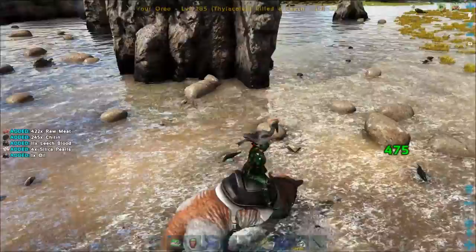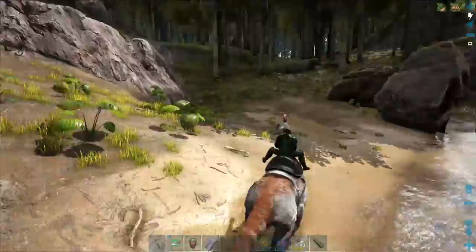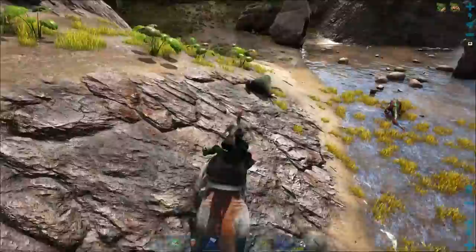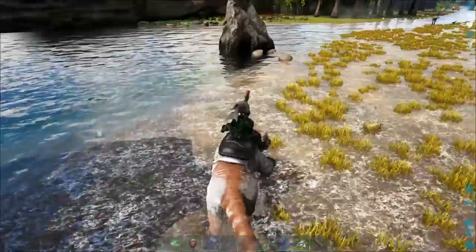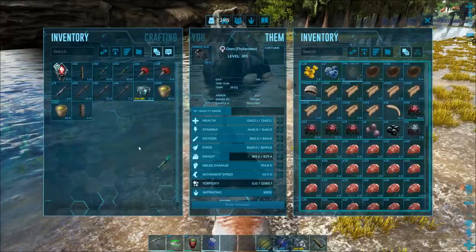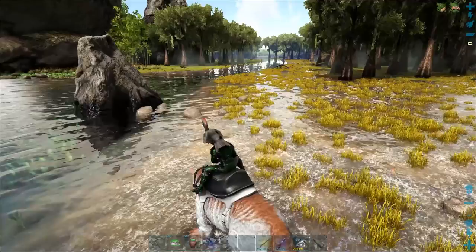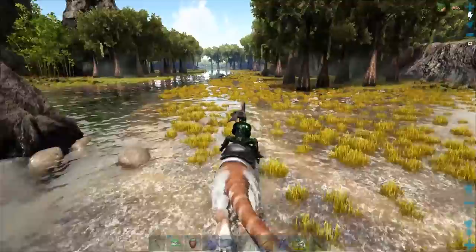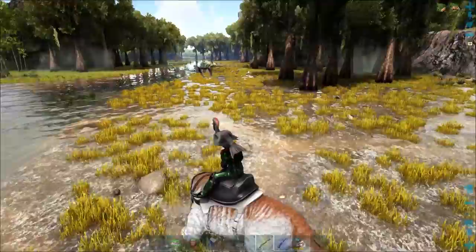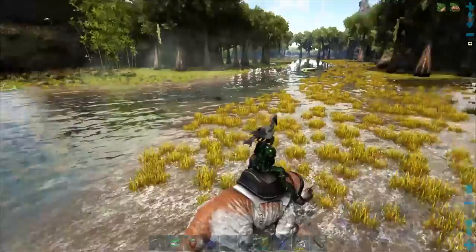And so will Kaprosuchus. There's all sorts of nasty stuff out here. Right there is a frog — let's just tag this guy with a quick and simple crossbow bolt. There's a Kaprosuchus over there and a frog over there. Whistle neutral on our mount just in case that Kaprosuchus comes over and aggros on us.